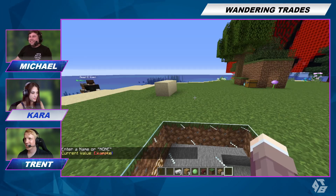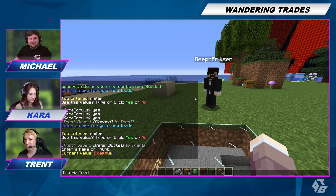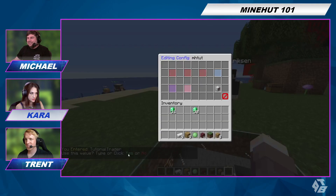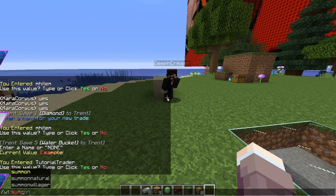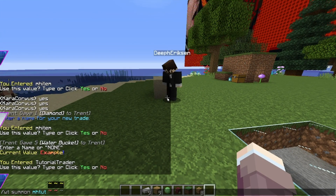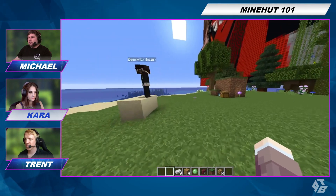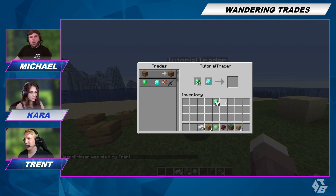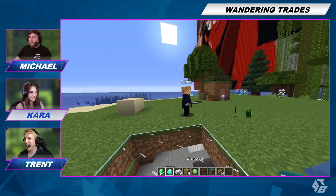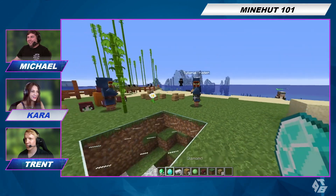We're going to call this 'tutorial trader.' Here we go — we're going to summon our custom trader. There he is, here's our tutorial trader — custom name and everything. Get your diamond out and your emerald out. It worked — I got that netherite sword! Oh, I picked up another one — you can only buy it once. He got the only sword.